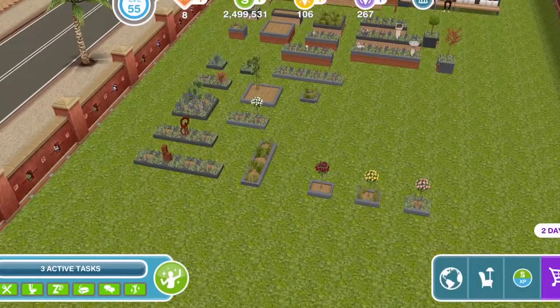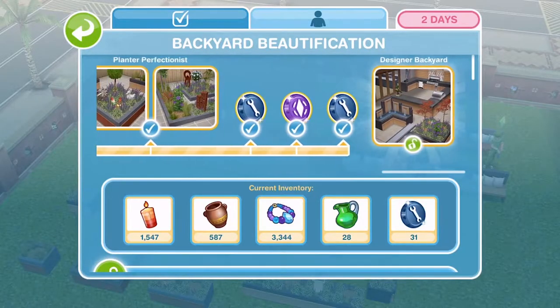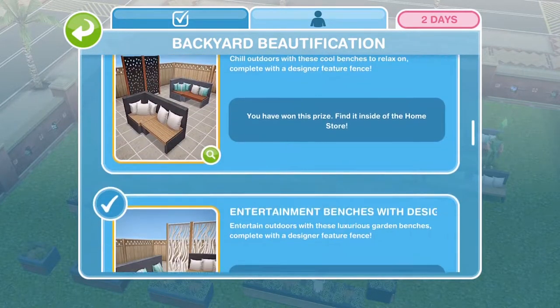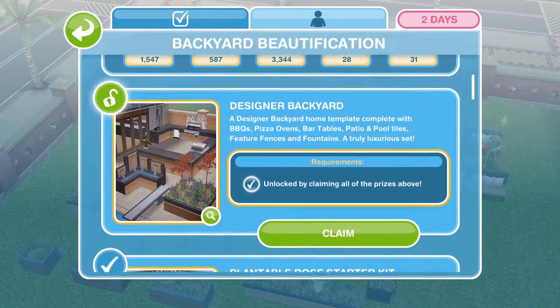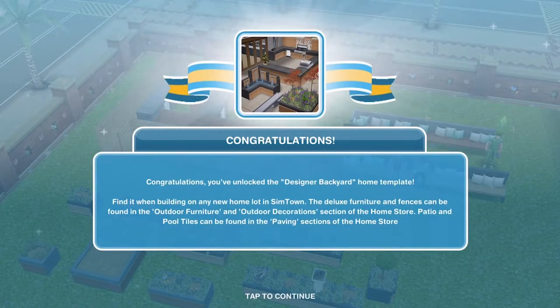Once you have completed the whole bar along the top you unlock the designer backyard, and you have to have bought all of the other sets first. Then you can claim the designer backyard which has barbecues, pizza ovens, bar tables, patio and pool tiles, feature fences, and fountains. We definitely want to go ahead and claim that — some items are in outdoor furniture, some in outdoor decorations, and we also get patio and pool tiles. So much stuff!